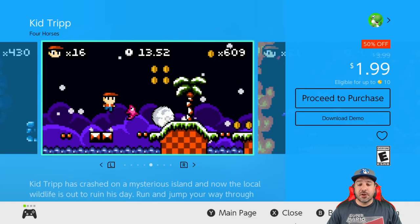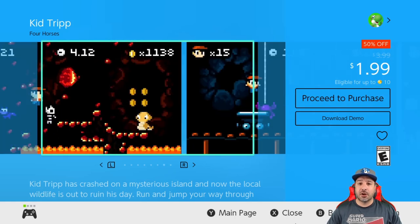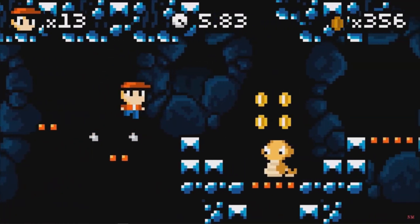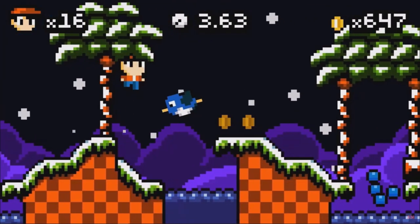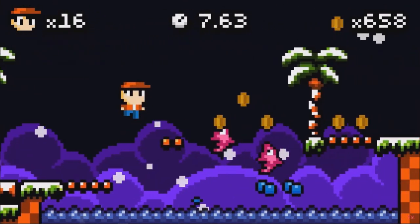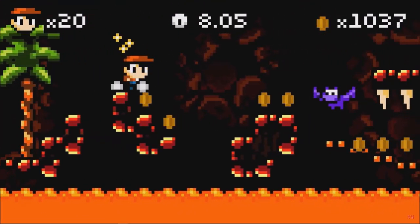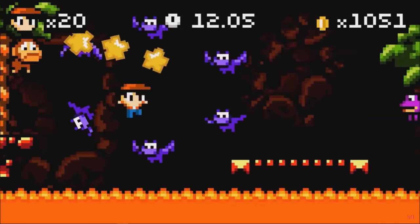Next we have Kid Trip at 50% off for only $1.99 — a beautiful retro pixel art styled auto runner. It also has quite a high difficulty level once you get to about midway through the game. If you're into those types of challenges, you should definitely look at picking this up, and on top of it you can try out the free downloadable demo.